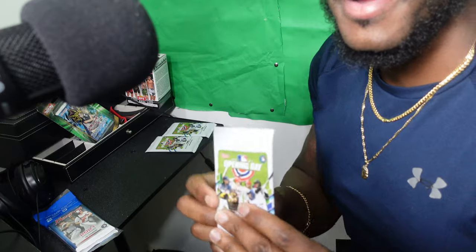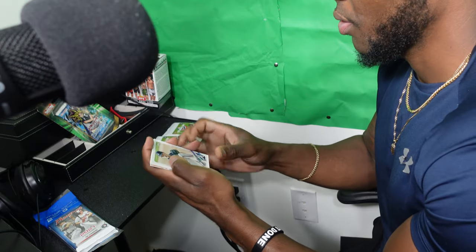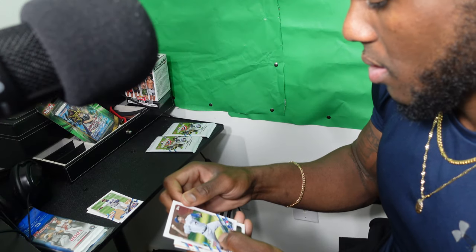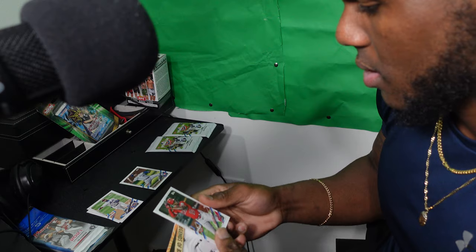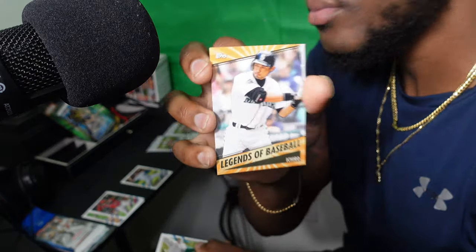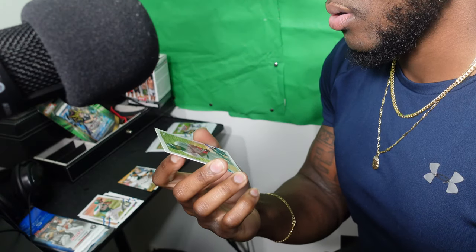Let's open some Opening Day baseball. Like I said, I don't know a lot about baseball but I wanna learn. We got Max Reed — I don't know anything about him. Ameir Rosario, Nate Pearson — I think this is a good card. Justin Upton, Legends of Baseball, Matt Ellison, Jesus Aguilar — I think he's good, he plays on the Marlins.